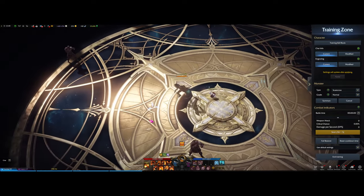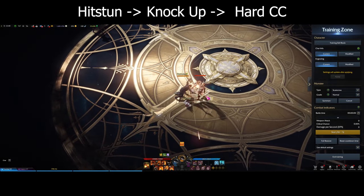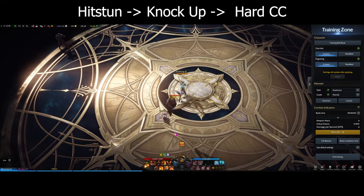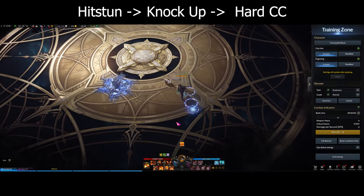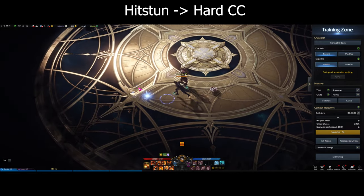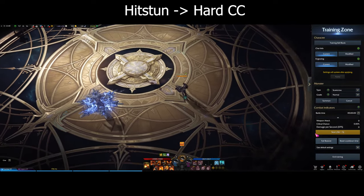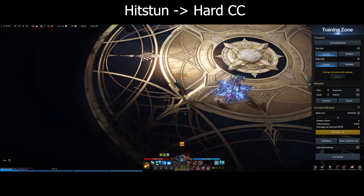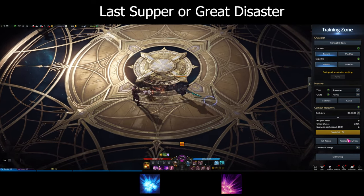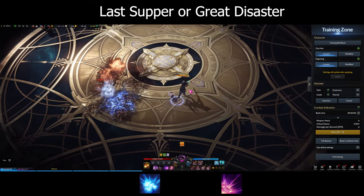Before moving on to combos, let's go over combo basics. In Lost Arc, you generally want to hit the opponent in a hit-stun from any ability. From hit-stun you want to go into a knockup or CC. In some cases like Gunslinger who doesn't have a knockup, hit-stun into CC is sufficient. From that CC you can hit your big damage abilities — Last Supper off a freeze, or switch to rifle and hit Great Disaster.